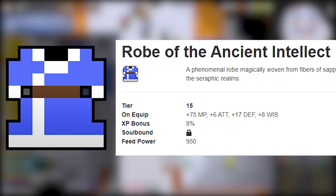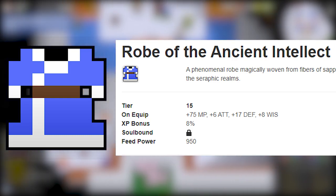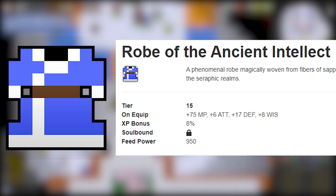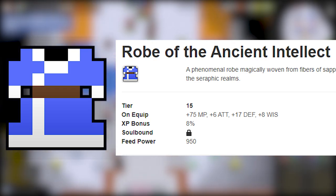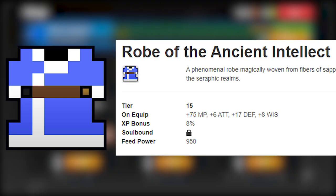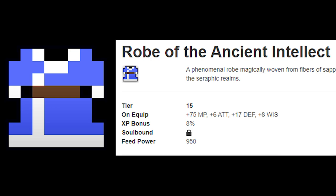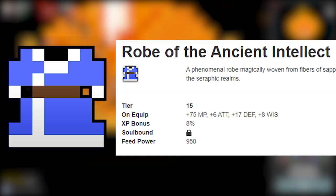Number 1: Robe of the Ancient Intellect. For the long-awaited number 1 spot is the newly released tiered Oryx robe. I dwelled a lot between the top 3, but this takes the top spot since it gives so many well-rounded stats: 17 defense, which is amazing for a robe, 75 MP, 6 attack, and 8 wisdom — all really great bonuses optimal for all different robe classes. The insane 17 defense is really nice and 8 wisdom almost matches the Ritual Robe but beats it in attack and defense. If you get it, stay alive — it's decently rare from Oryx 3.